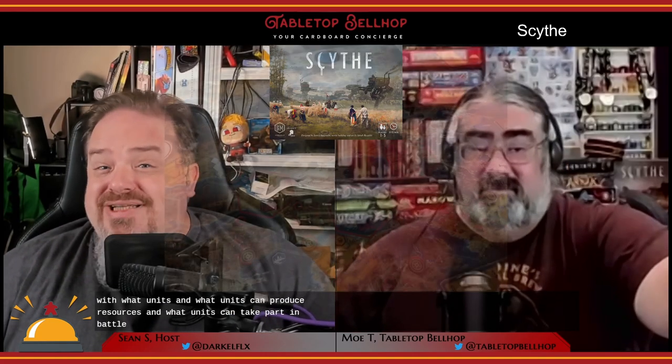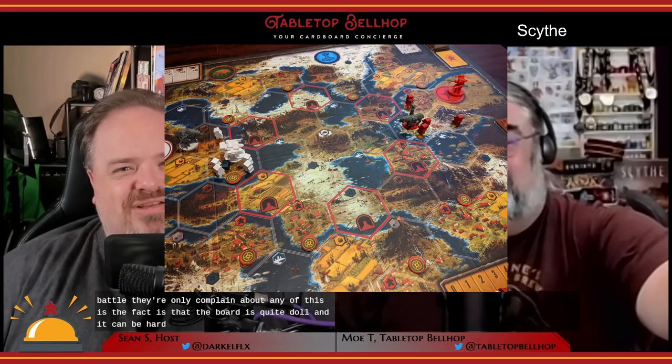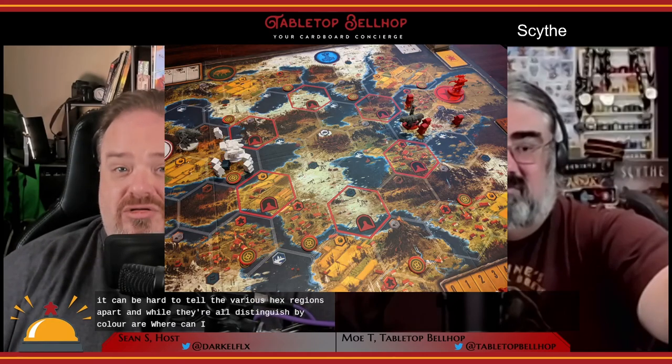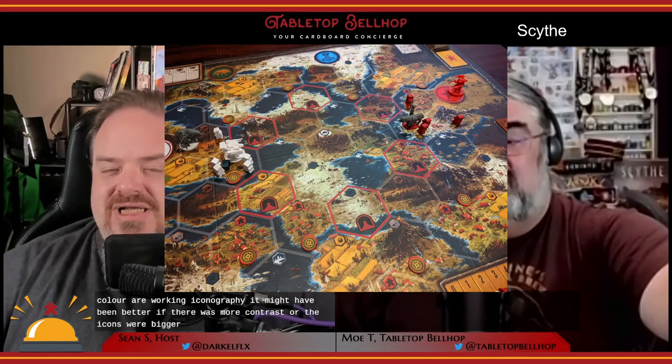Our only complaint is that the board is quite dull and it can be hard to tell the various hex regions apart. While they're all distinguished by color, artwork, and iconography, it might have been better if there was more contrast or the icons were bigger. Also, the wood and battle icons are a little too similar. I almost would have preferred if the hexes were just giant icons that showed what they produce, rather than trying to give a look of an actual landscape with mountains and villages.